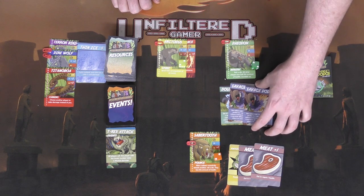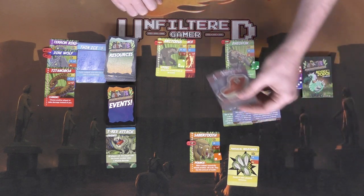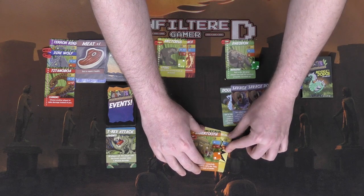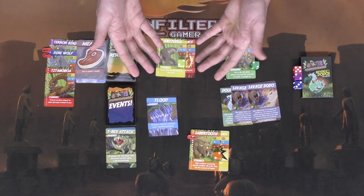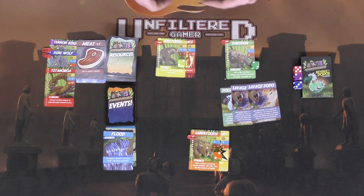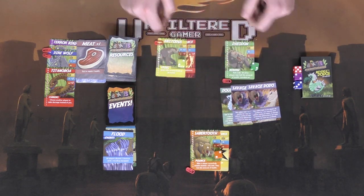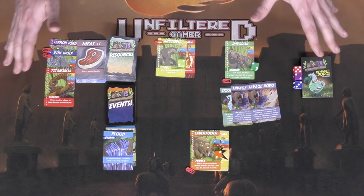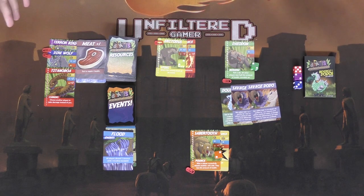Savage dodos can't be eaten, but they can be discarded to add to an attack roll for more damage. The saber-toothed tiger eats two meat, going from 15 to 17, then equips physical resistance for more protection against physical attacks. Everyone takes their two actions, a new event comes out — cold damage to all players — resolve it, and continue. Once every player except one reaches zero health, the remaining player wins Beasts: Edge of Extinction.